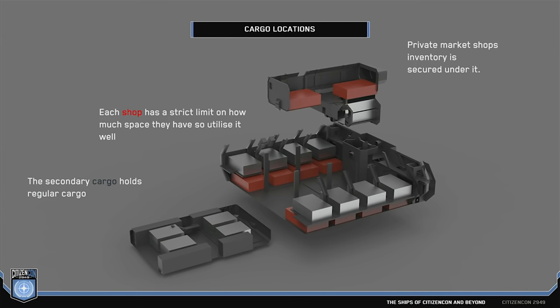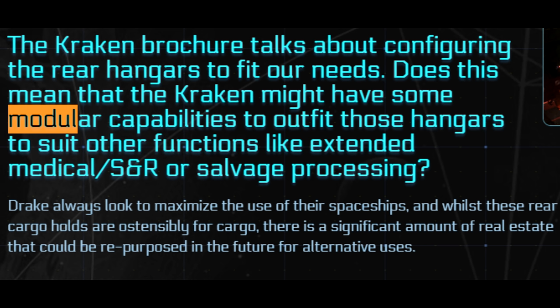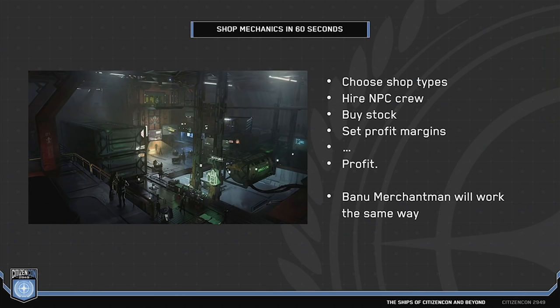One debatable point from the Q&A: someone asked about modularity. It wasn't 100% specified, but there's a lot of real estate in that cargo area. For the Privateer, that's the shop space, but for the normal Kraken, the Q&A suggested there may possibly be some form of utilizing that cargo area beyond pure cargo — so some form of modularity may be coming, though it's not confirmed.